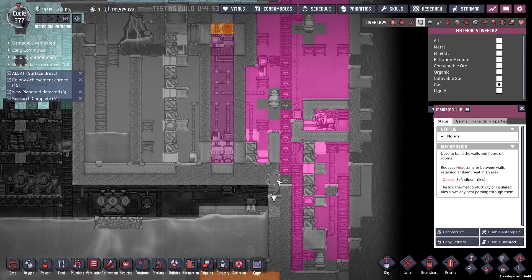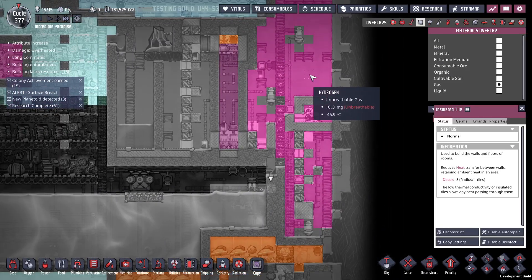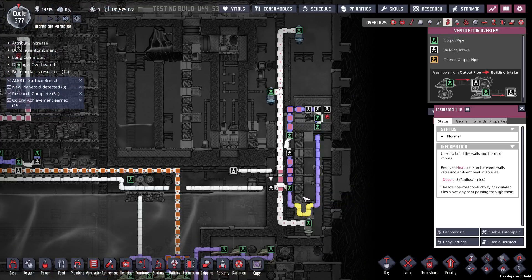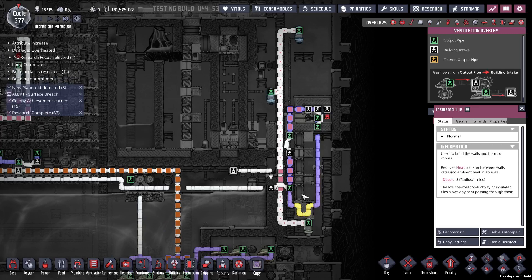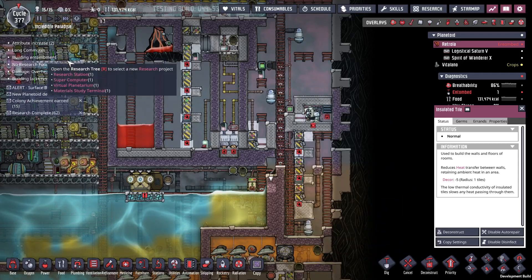Putting in that little block apparently pushed the hydrogen diagonally up into here and now I've got a bunch more pumping to do. Doesn't look like nearly enough to fill up this pipe. Research is done — not that I can do anything with the drill cone.